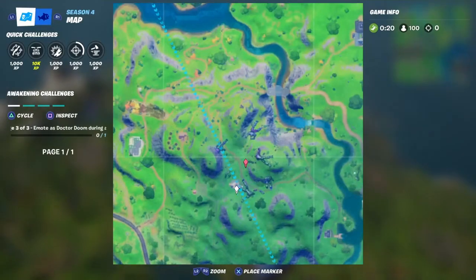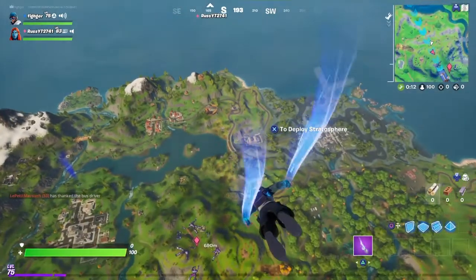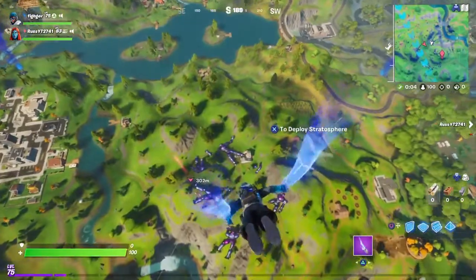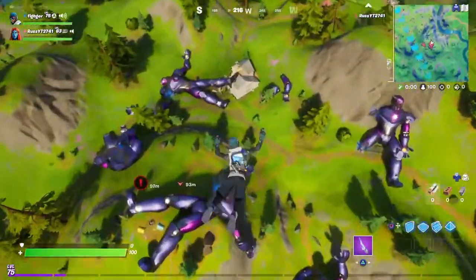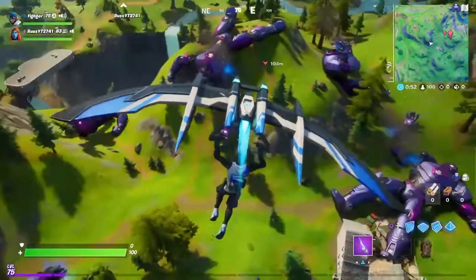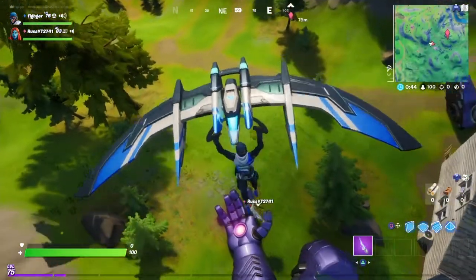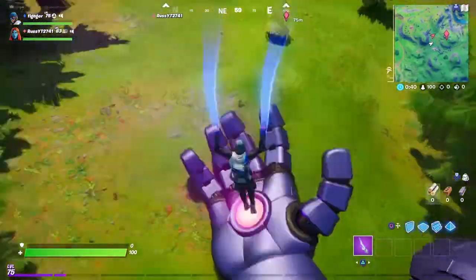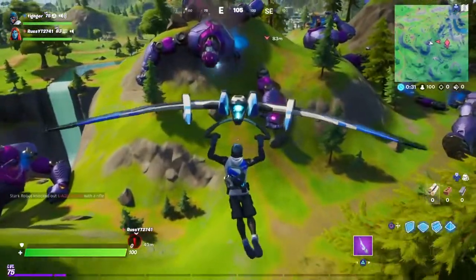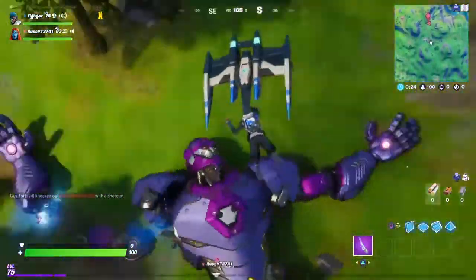First, all you have to do is come here. We're going ahead and going over here. In the air you have to deploy your glider and then go to the next one. That one is not active so don't go there — this one is out there.